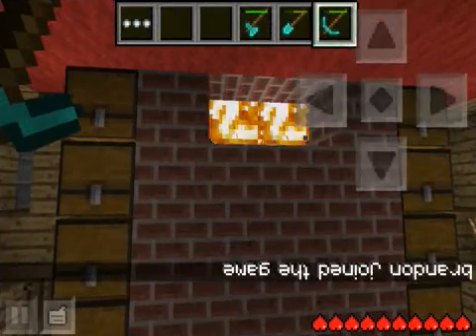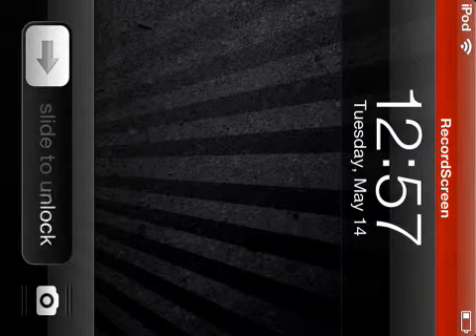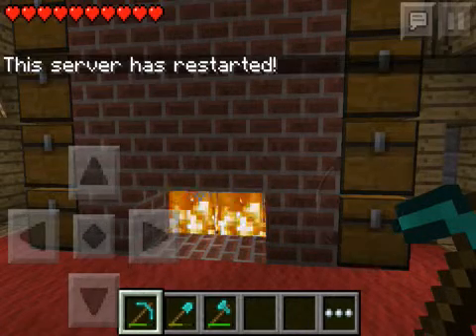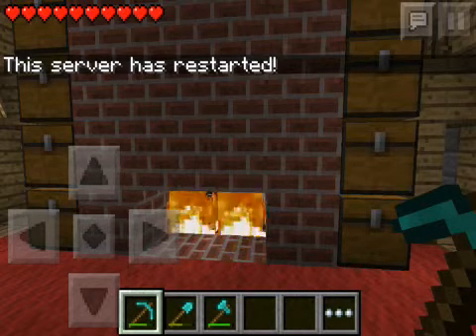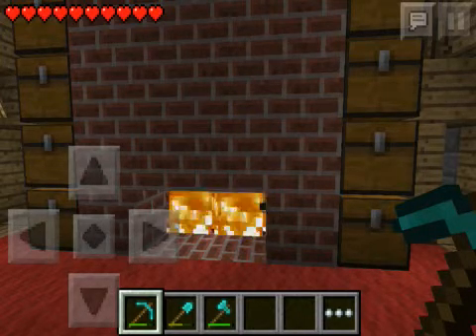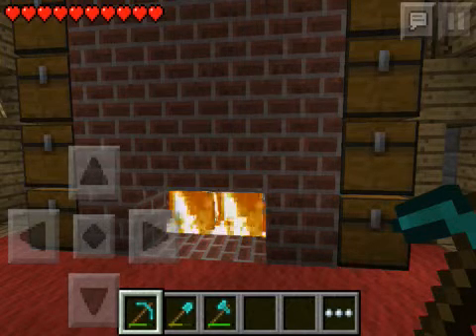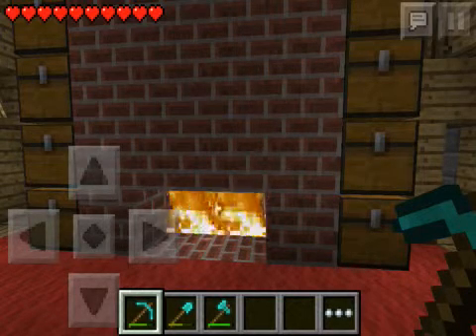Then while it's walking, I'm just going to turn this off and then go back. When it says 'server restarted' on the other one, you just want to quit to the title and rejoin. This is also a glitch you might remember as the Herobrine or the invisible glitch.